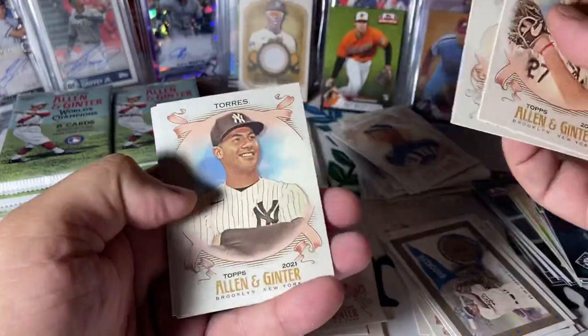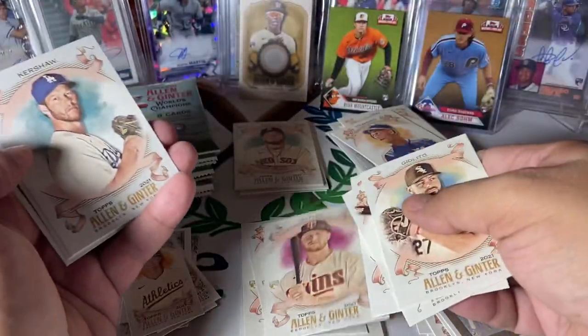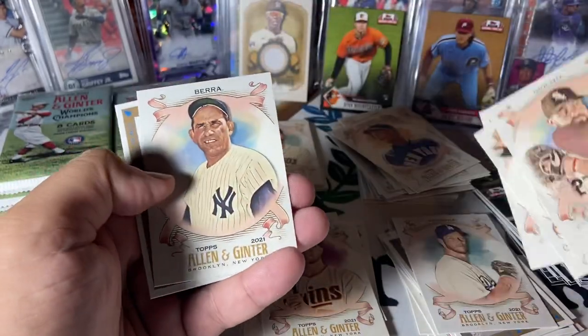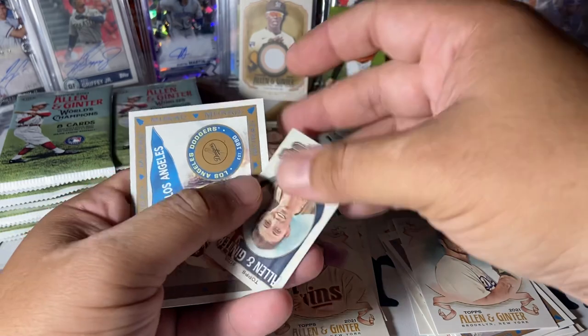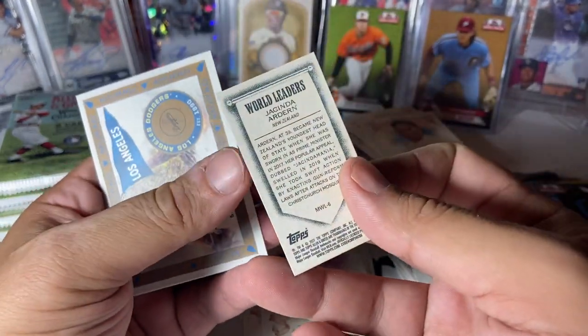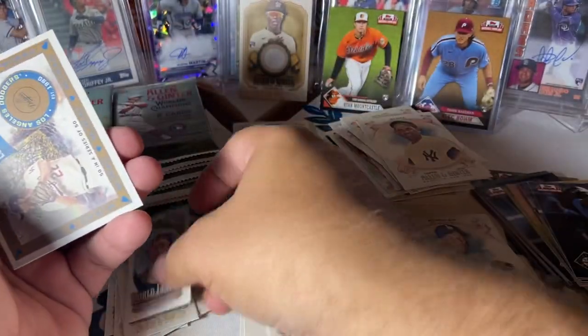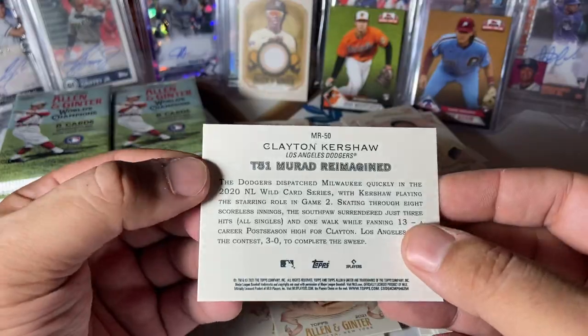Giolito, Rizzo, Gleyber Torres, Jeffers rookie, Kershaw, Yogi. And then we've got a world leader here — we've got Jacinda Ardern from New Zealand, very cool. And is that a Clayton Kershaw? It is a Clayton Kershaw.